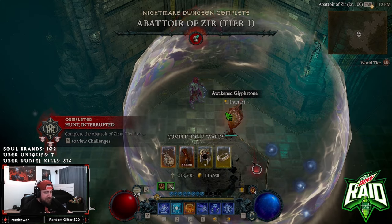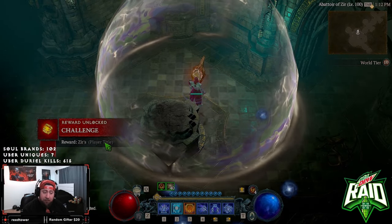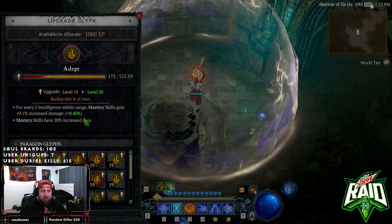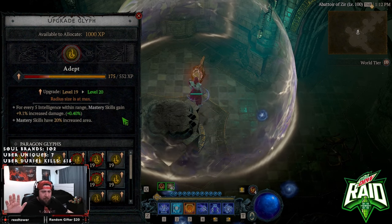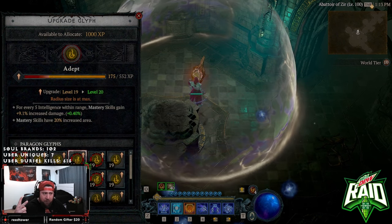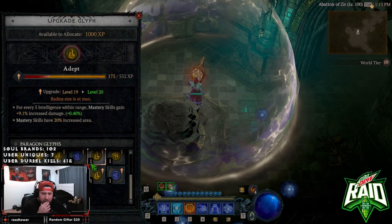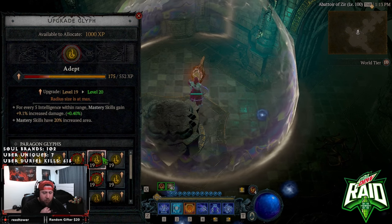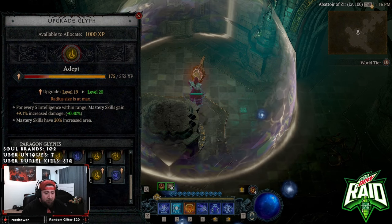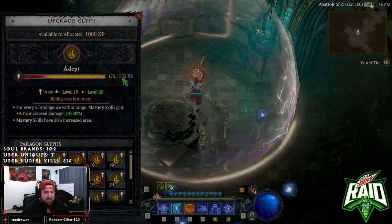Completed — 'Hunt Interrupted.' We got some legendaries here, reward challenge all done. Zir player title — Zir, okay. Wait a second, hold up — it took my glyphs and knocked them down two levels! All my glyphs were level 21 before I came in here. All my glyphs came down a level — that's so weird when you come into the Abattoir. But we did get 'Tears of the Blood' at level one, which is still really good.